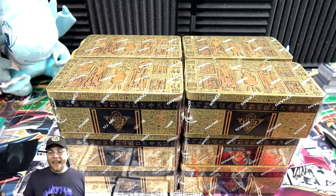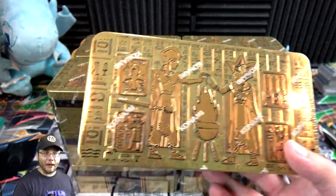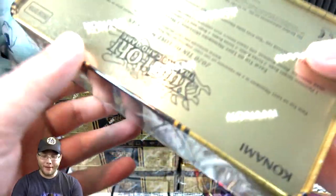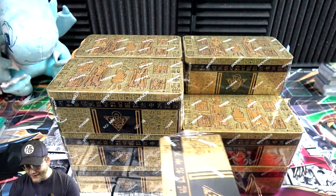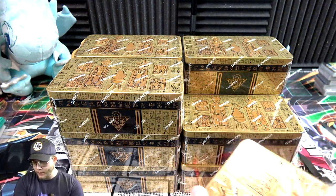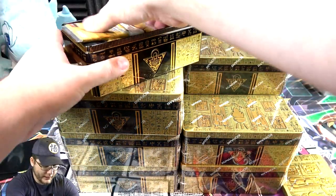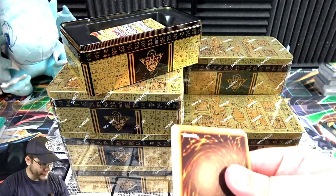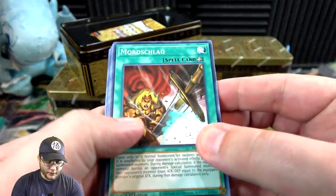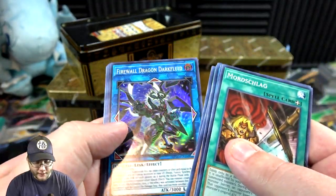What's up everyone, this is Cyberknight and today I finally got my 2020 Mega Tin case. I got it from FedEx — it was supposed to be here Friday but FedEx hates me. Anyway, we have 12 of them here so let's get to it. I got my case from Being Collectible, check them out — link in the description. Also check out my TCGplayer affiliate link to help support the channel.